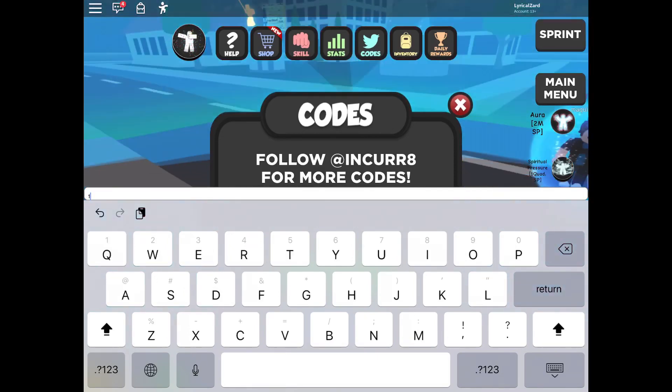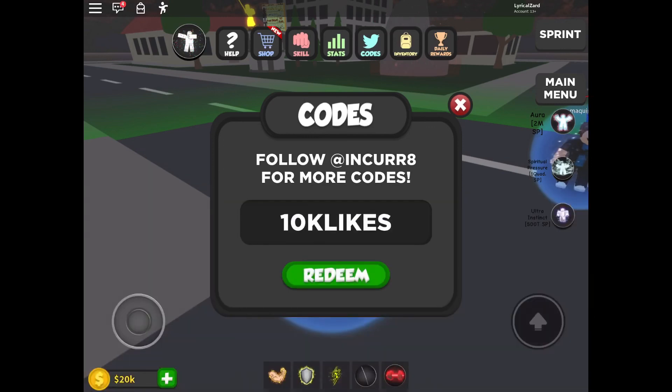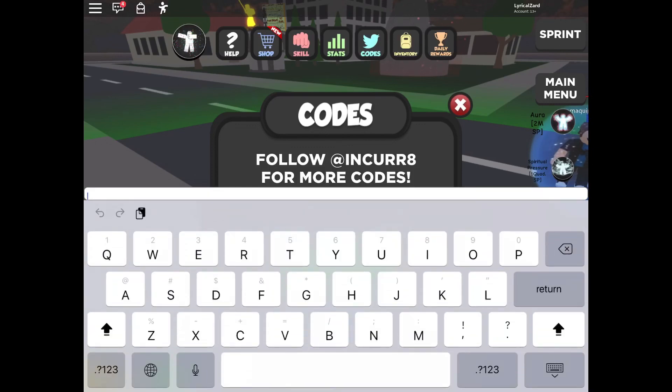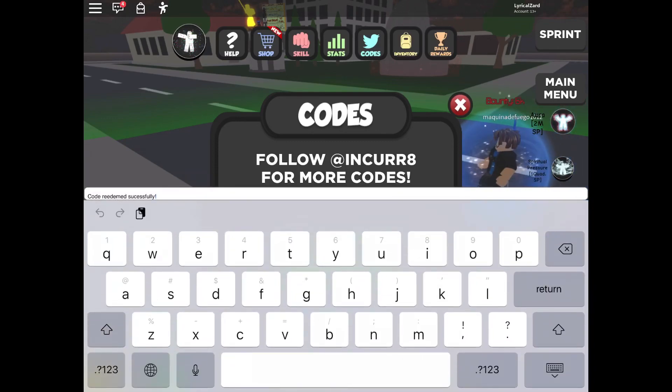The next code is 10KLIKES — all capital letters: 1-0-K-L-I-K-E-S. Redeeming it — code doesn't exist, no. Okay, this next code is GROUPONLY in all capital letters — G-R-O-U-P-O-N-L-Y. You have to join the group for this code to work. Redeemed it — 5,000 coins!